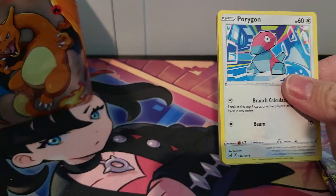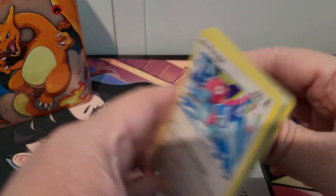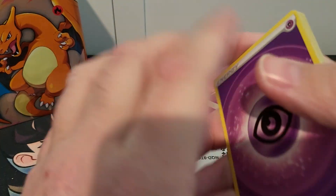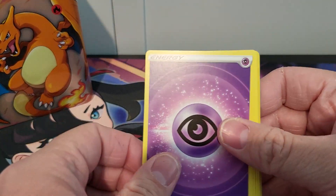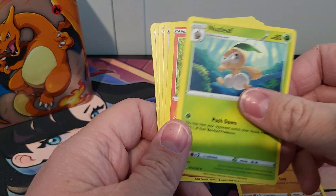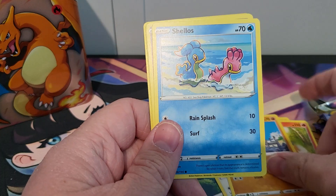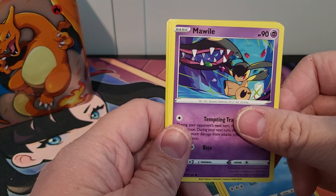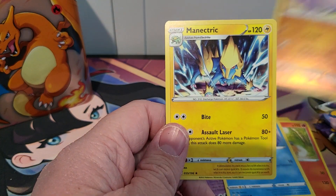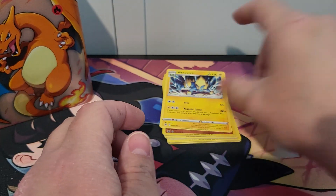First pack. Code card. We got a Toad card. We're just going to move that and the energy off to the side. We got our Leaf, our Turtle, Porygon, a Barnacle, Mawile, Horsea, and a Non-Holo Rare. Nothing to start off with.